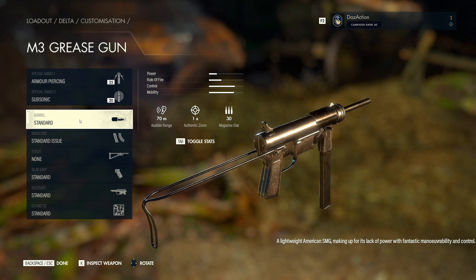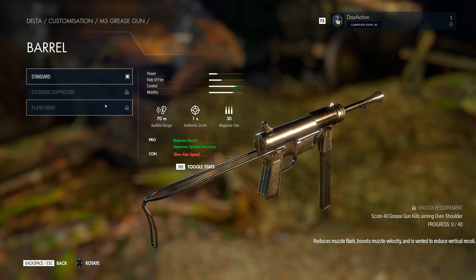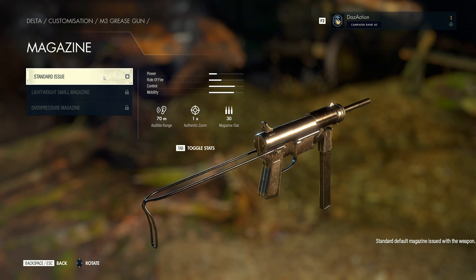Barrel is standard, but there are a couple of things to unlock. The suppressed barrel improves power and also reduces the audible range — that would be nice to use later on, but you need 50 kills under 15 meters. Flash hider increases power and improves control, requiring 40 kills over the shoulder. Magazine options: standard is 30 rounds. There's a smaller magazine that increases control and mobility but drops to 20 rounds — you need 200 kills for that one.